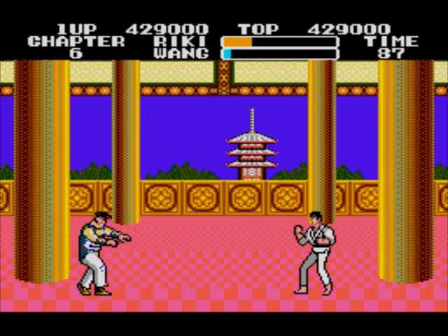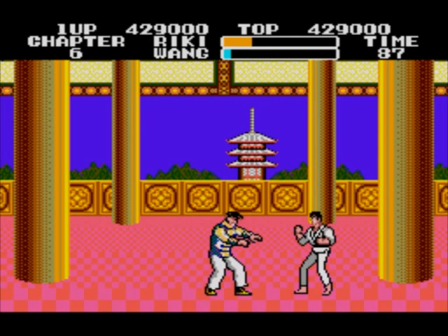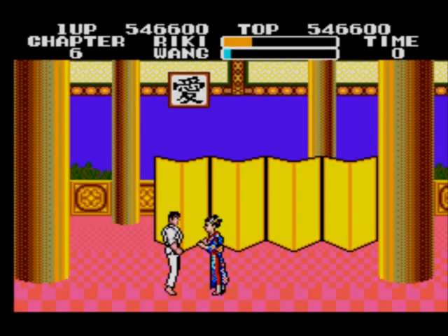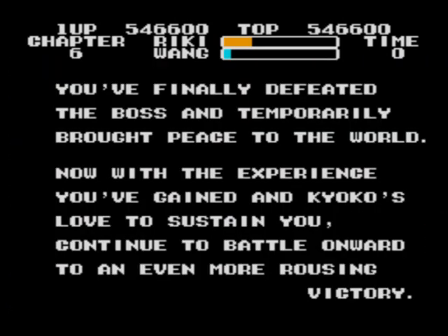Finally got the standing punch in — I was a bit worried there. He turns into a statue and has to walk to the middle. That was almost comical — I've never gotten him on the edge before, so he was walking slowly to the middle to turn into a statue. Now Ricky goes to rescue his girlfriend Kayoko. The ending text reads: 'You finally defeated the boss and temporarily brought peace to the world. Now with the experience you've gained and Kayoko's love to sustain you, continue to battle onward to an even more rousing victory.'